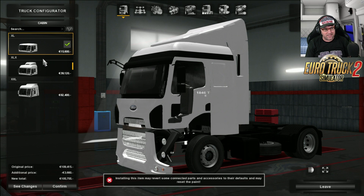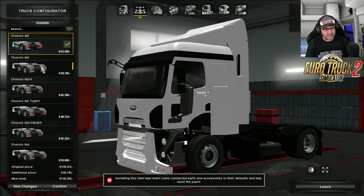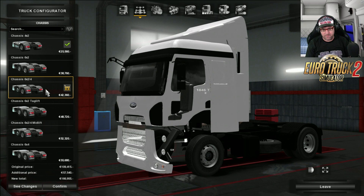There are three different pieces: the XL, XLX, and the XXL. This has basically got the MAN and made it into what this is - I don't know what to call it, to be honest. Another thing to watch out for is it does mess up your scanners for some strange reason. Moving on to the chassis, we get the 4x2, the 6x2, the 6x2 tag lift, 6x4 mid lift, and 6x4. To me, it all looks the same - it's just up and down.